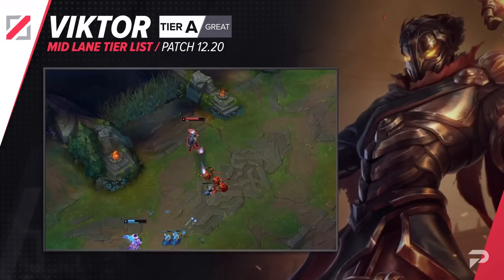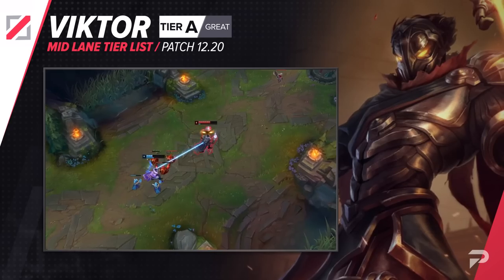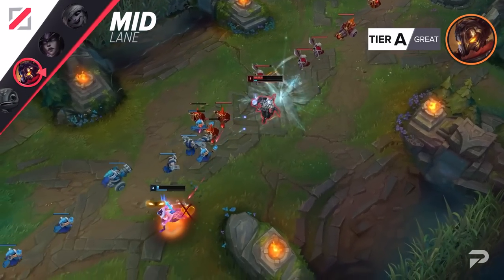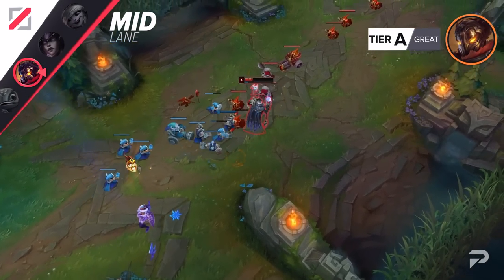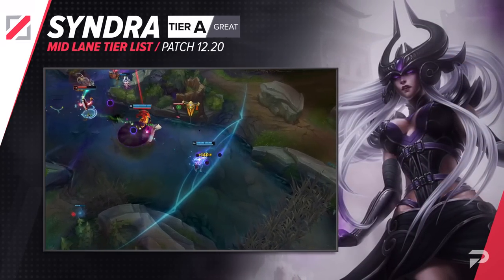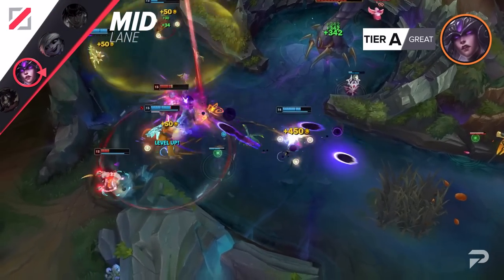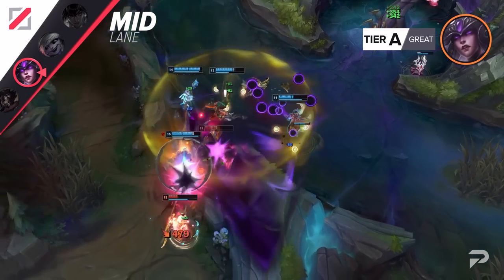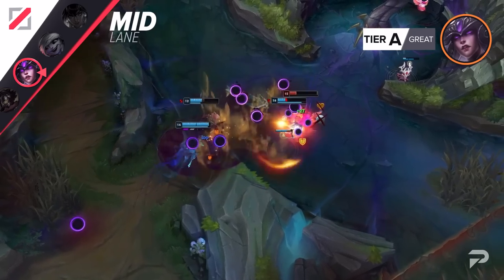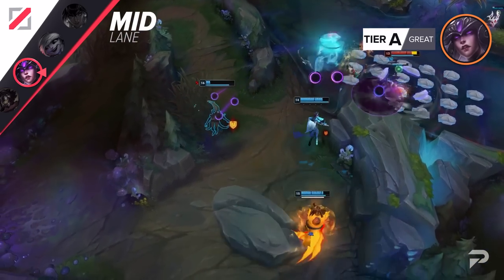Viktor gets demoted to the A tier. He's definitely still a decently safe scaling pick, but a lot of the other picks in the S and OP tiers are just overall way more consistent at carrying games — they either come online sooner or spike harder in the mid game. We'll be moving Syndra up to the B tier for now. Statistically she's pretty meh, with about a 50% win rate at most levels of play. But if you get good enough at her to survive the early game, her scaling is absolutely nuts. If you could somehow make it to the late game every game, she would easily be S or OP tier, but since it seems like a lot of people aren't quite doing that, we just can't put her any higher right now.